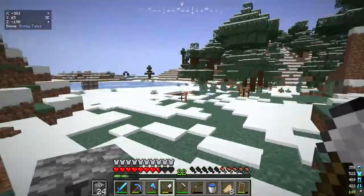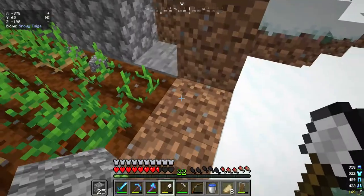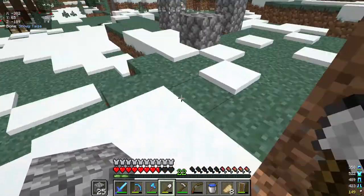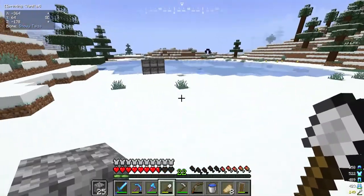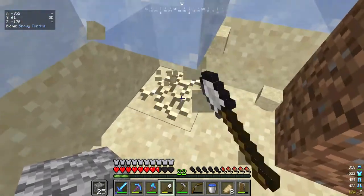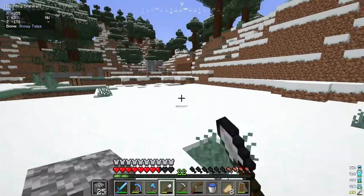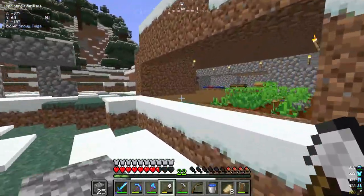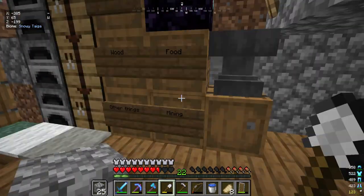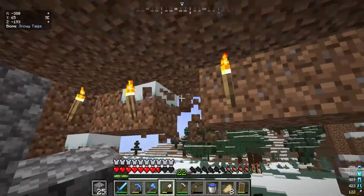Wait, can creepers see through glass? No, they can't. Okay, this will be one, two, three, four... two, four, six, eight, ten, twelve — oh, you're kidding — fourteen, ten. My inventory was full so I accidentally yeeted a bucket. We can get that back easily. We barely have any iron. But still, it's easy to get iron. Okay, I'm coming back with five buckets of lava.